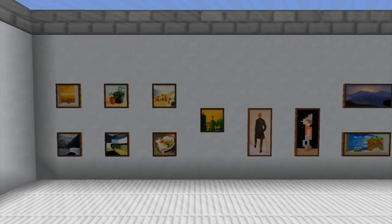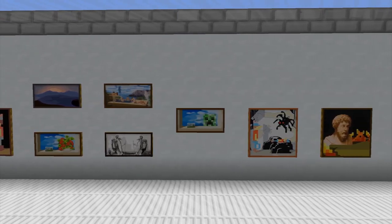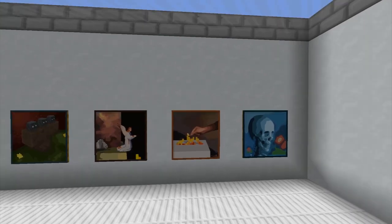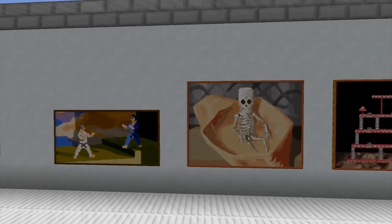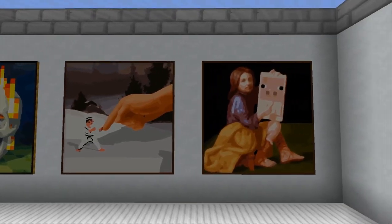And now we have every single picture, which is actually one of the coolest things about this resource pack area now. I managed to get every single picture put up there — in the old area we didn't have all of the pictures. And then we've got all the heads here. And then the rest of the pictures, which look pretty fantastic in this resource pack. I like it.